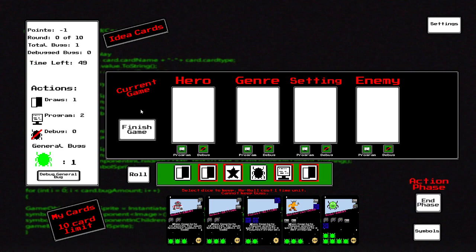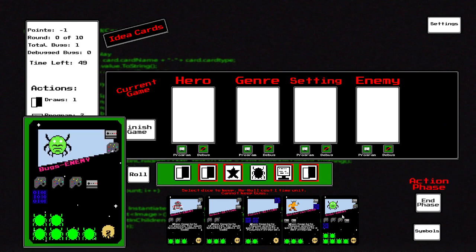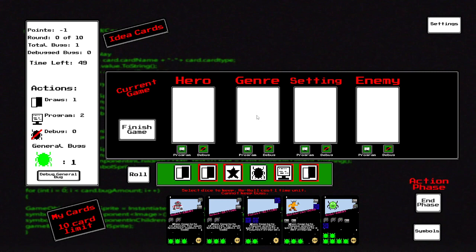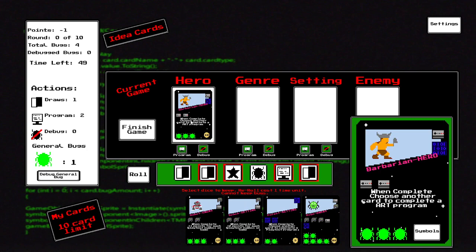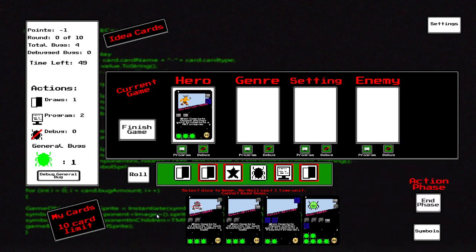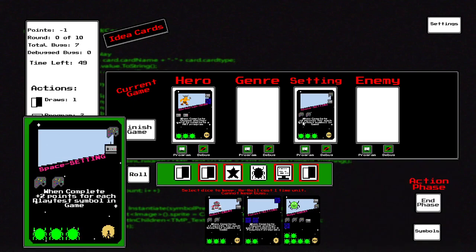Now we're in the action phase. You're going to pick a card from up here. Right now I have six draws, two programs, zero debug. I can take all the cards. My score is minus one right now because your points come from completing cards — these are ten points, ten points, five, ten, twenty. This bug enemy is the harvest theme, so bugs, a farmer, a genre for the farm, and a setting for the farm — if you make a game fitting the theme they're worth the most points.